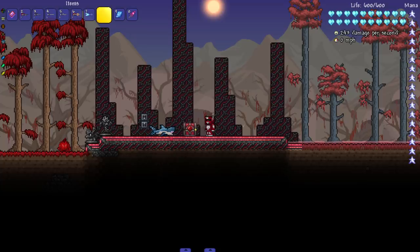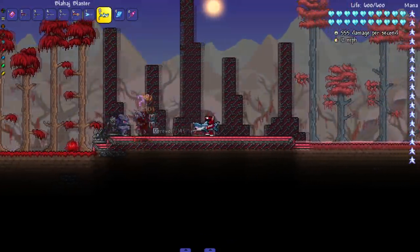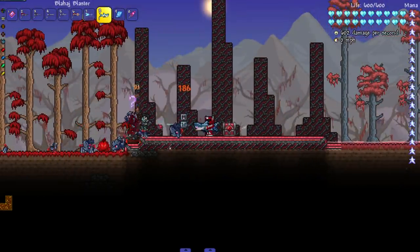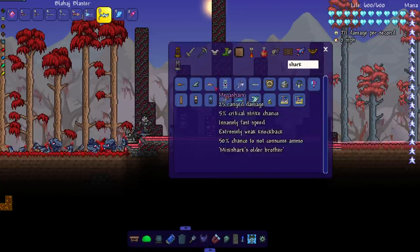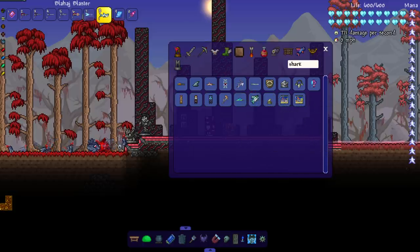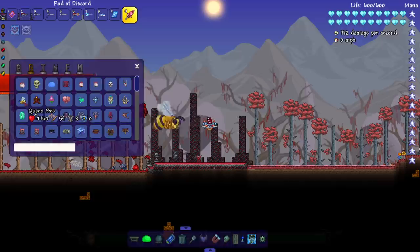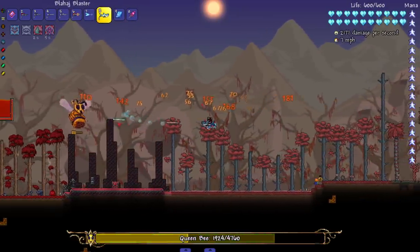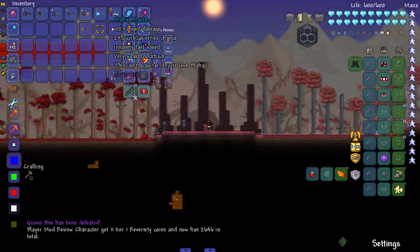Last but not least, the Blahhaj Blaster. This isn't a guitar, but it's a shark gang weapon. Let's see it in action - it's a really really good shark gun. It shoots bubbles and really strong bullets. Probably my favorite one. Let's do the Queen Bee with this one - this should be a nice and easy fight. Awesome, I love it.